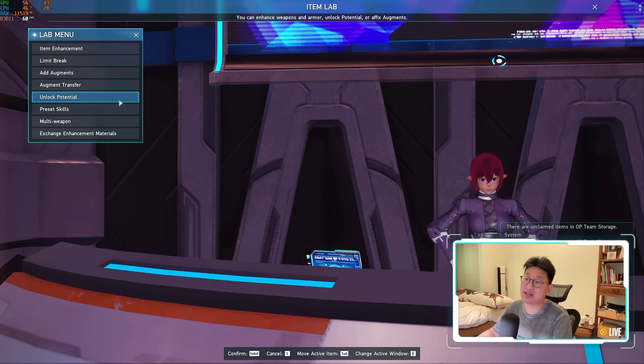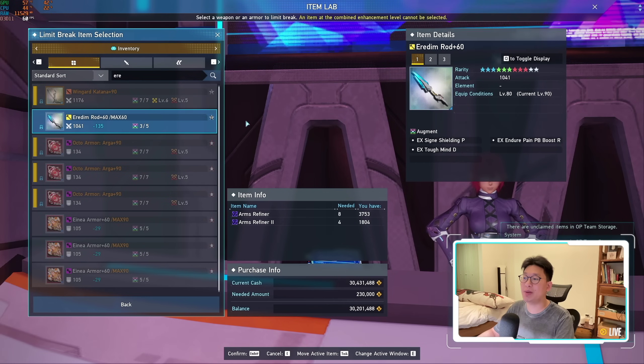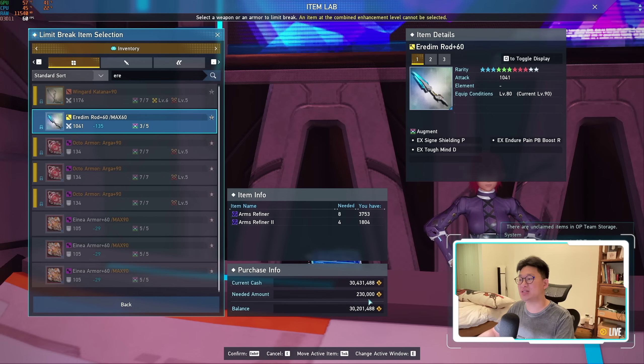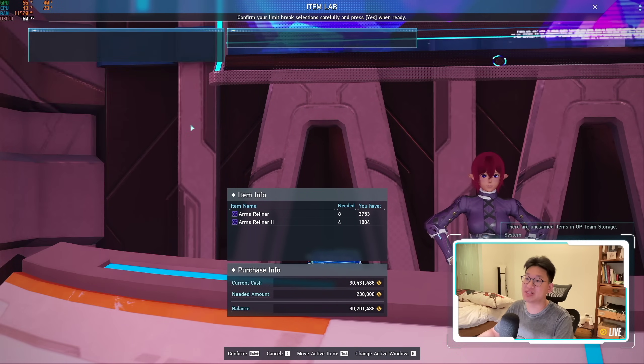But if you can't wait, it's not the end of the world. As we can see over here, limit breaking — you're going to highlight your Iridium weapon and it's going to cost eight Arms Refiners as well as four Arms Refiners 2. You can actually get a lot of these from the Genesis Point shop. However, it's the Meseta cost that really hurts. As you can see, it costs 230,000 Meseta. If you wait until the campaign boost next week, it's going to be 50% off, which is definitely going to save you a lot of Meseta.